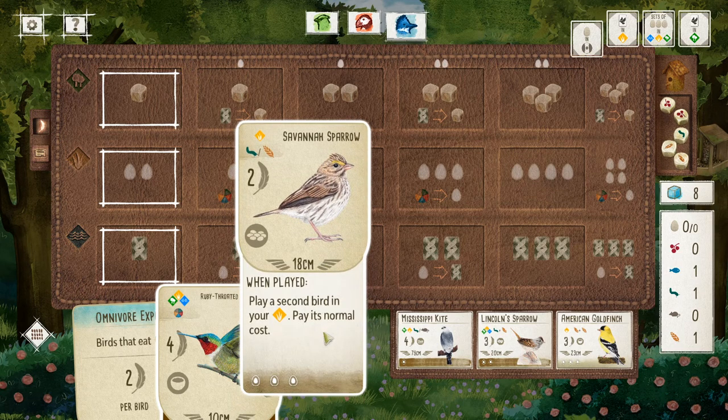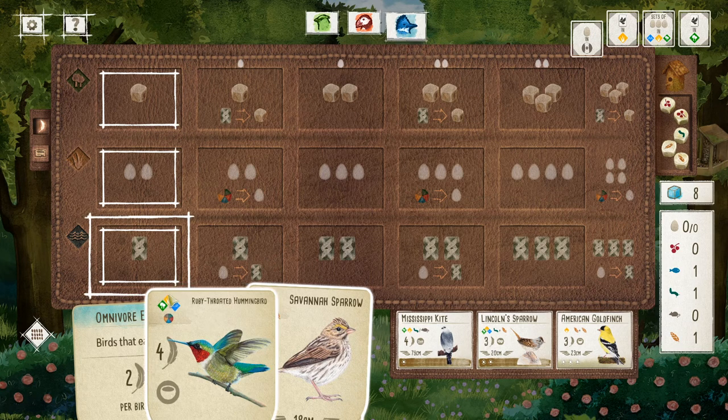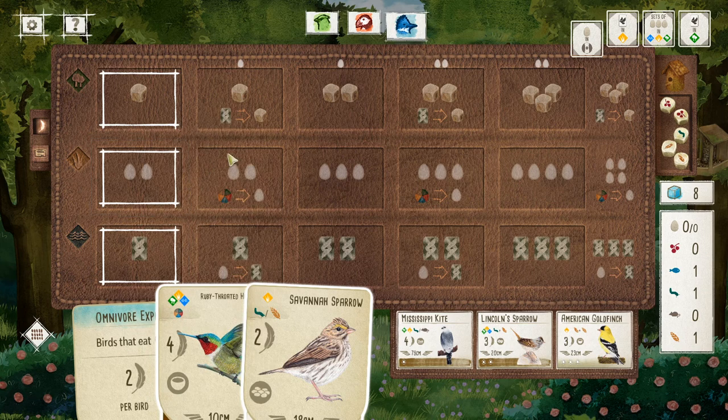Each bird also has a cost that you have to pay in order to play it. So the Savannah Sparrow — to play it you have to either pay a worm or a grain. The symbol with that weird color wheel means you can pay any resource you like to play that bird. There are some birds that have slashes and some birds that have pluses — the slash means you pay one or the other; the plus means you pay both. The American Goldfinch, for example, has a plus symbol, so you have to pay two grains. The Lincoln Sparrow — you have to pay a worm and a grain. The most expensive birds cost three resources to play, and there are some birds that cost none.